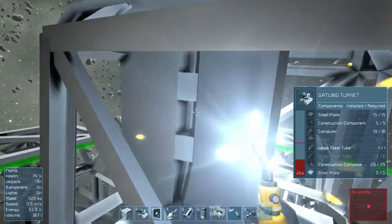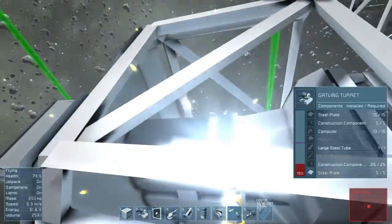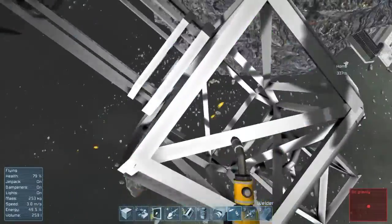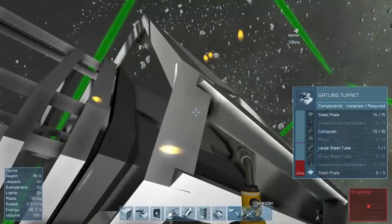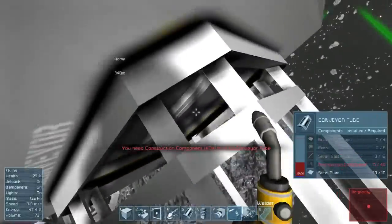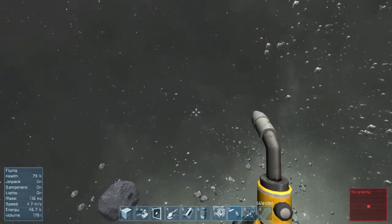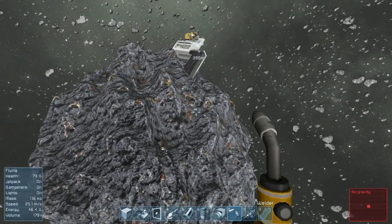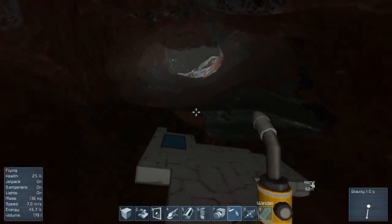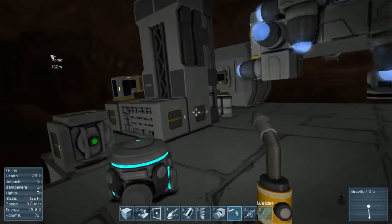Let's get all that stuff in there. We still need a bunch of construction components and small steel tubes — those are next on my list. Stop it from making too many construction components, unless it's already finished. It's building six more than it has to — the amount for six more turrets than it has to. Stop making those, we don't need those.